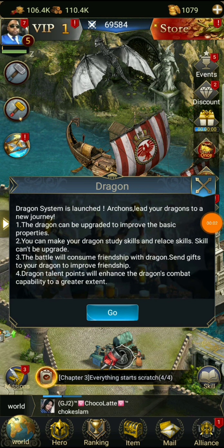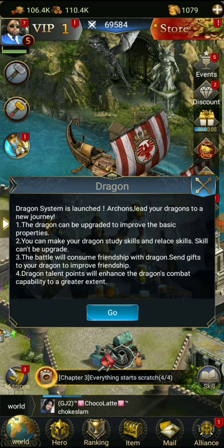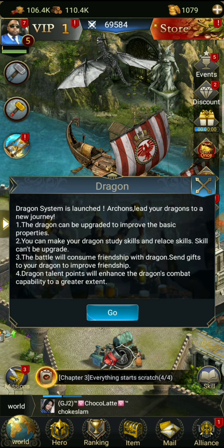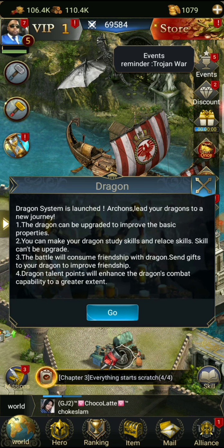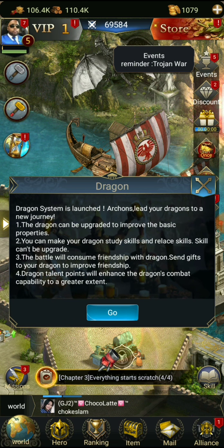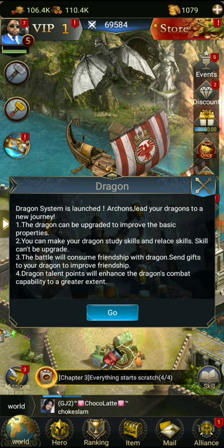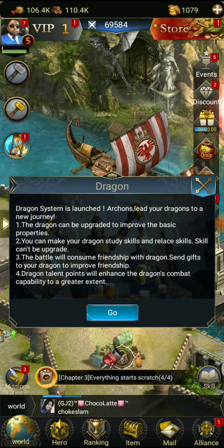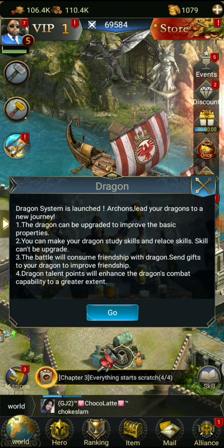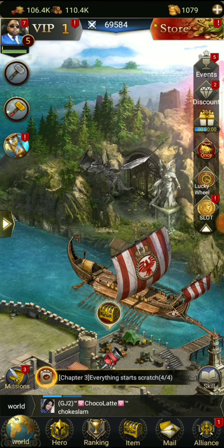Welcome back to another episode of Age of Empires 2. The dragon system has launched - archons lead your dragons into a new journey. The dragon can be upgraded to improve basic properties, study skills, and relay skills. Skills can't be upgraded. Battles consume friendship with the dragon. Send gifts to your dragon to improve friendship. Dragon talent points enhance the dragon's combat capability. Let's check out our dragon.